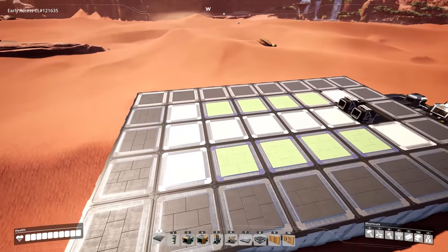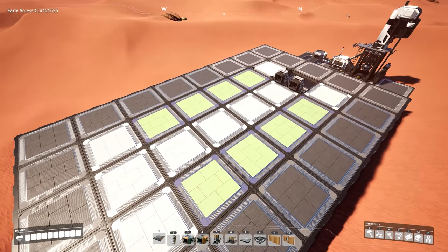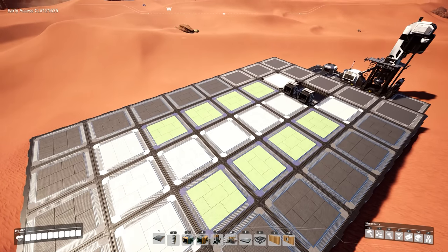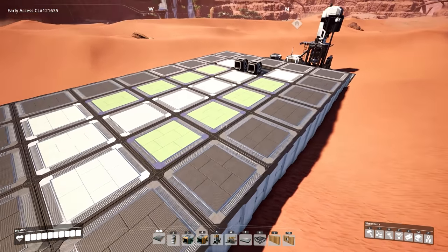One thing to quickly note is that these green foundations I've now colored will be essentially where our smelters will be going, except they'll be going one eight by four foundation above here. But before we start constructing all of that, we want to put our walls along this border first, before we start doing any of our belt work.